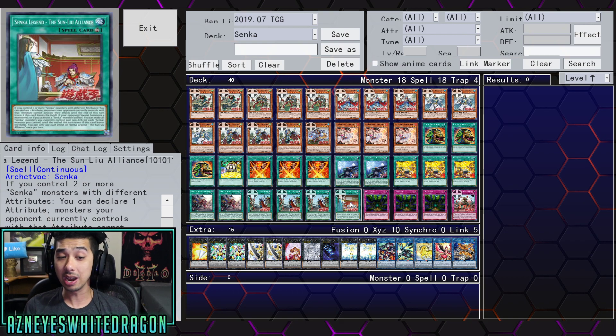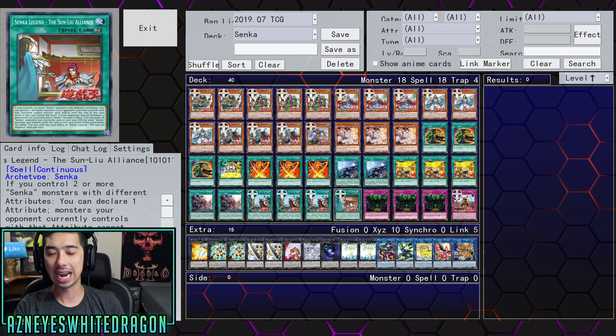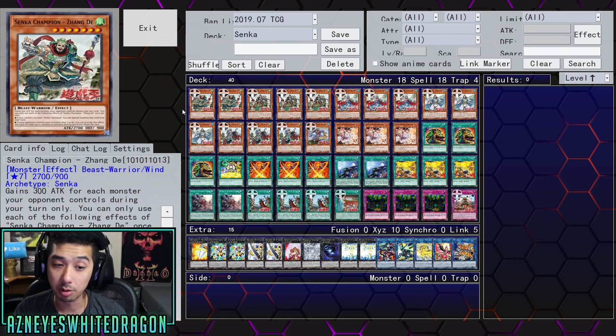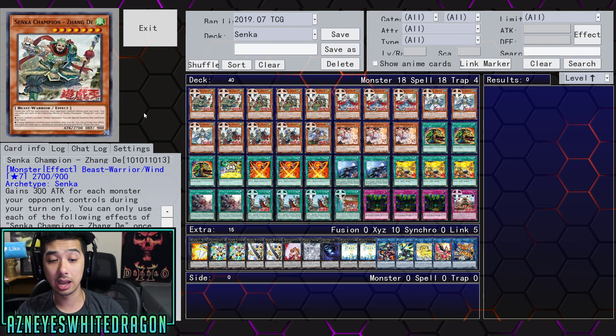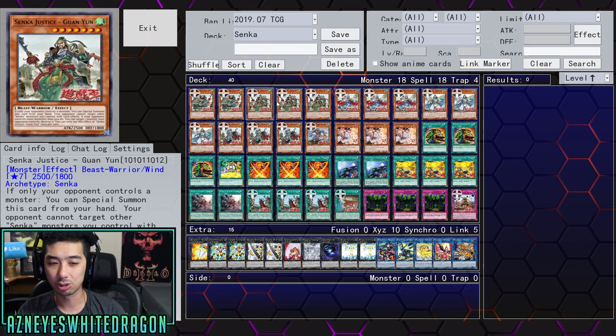It does stop them, but there are just better options. I'd rather just run Dark Ruler No More — you stop everything without needing to control two Senka monsters. I'll briefly go over their effects since the replay is really fast. This guy boosts up and if you control two or more you get to special summon it. This guy can attack twice as long as your opponent controls more monsters than you, which is how the deck wants to play.